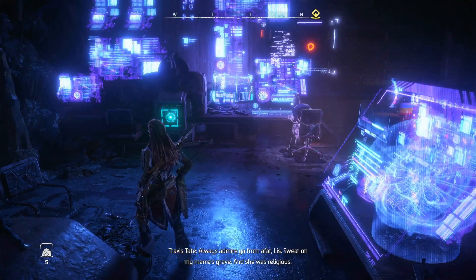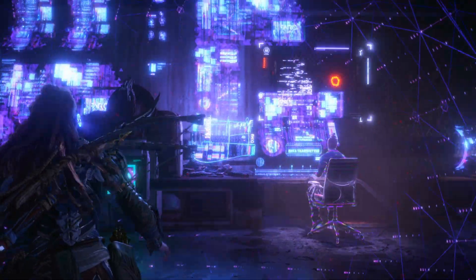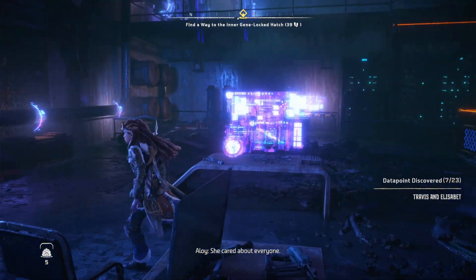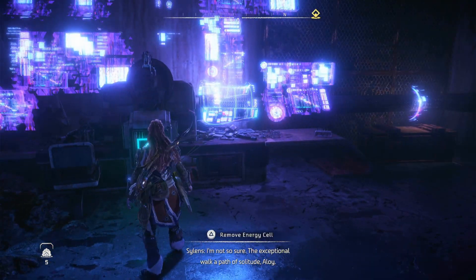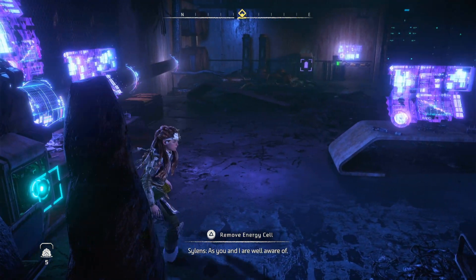Have you ever even had a friend? Compile complete. Data file Baron promise ready for transmission. Logic bombs off — here it comes. As far as Far Zenith goes, just keep being the best of what you do, Travis. Always admire you from afar, Liz. It's where my mom was buried — and she was religious. Travis was wrong. Elizabeth was trying to make sure life had a future; she cared about everyone.